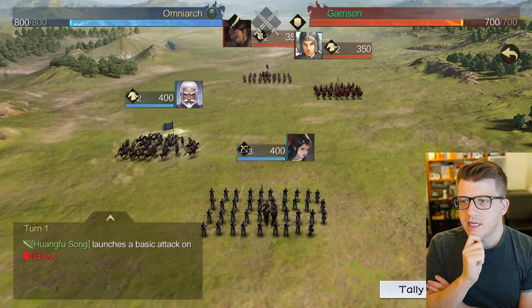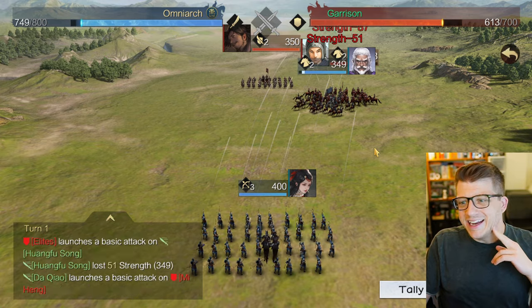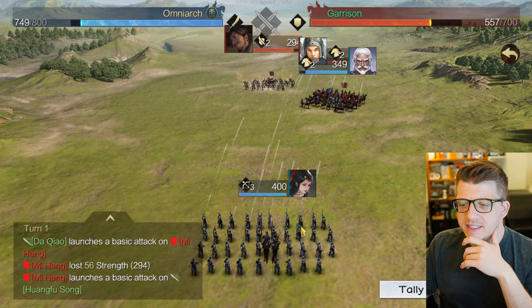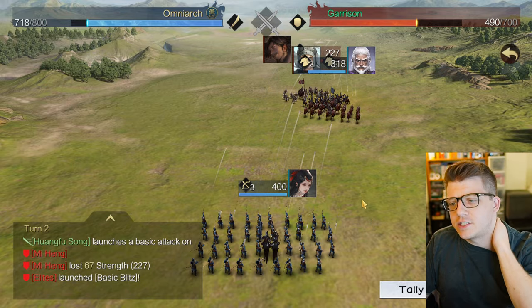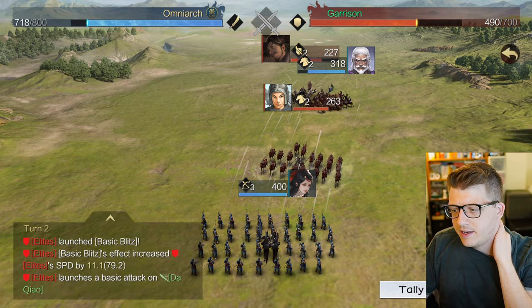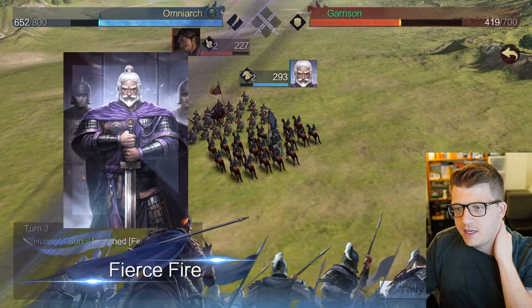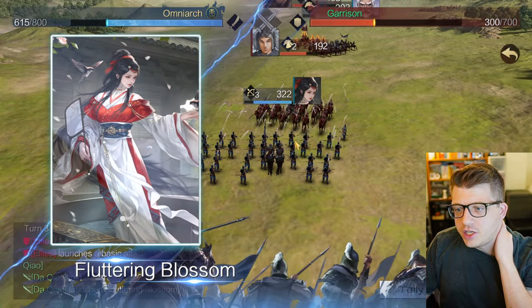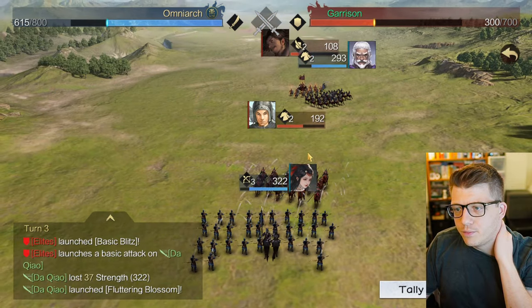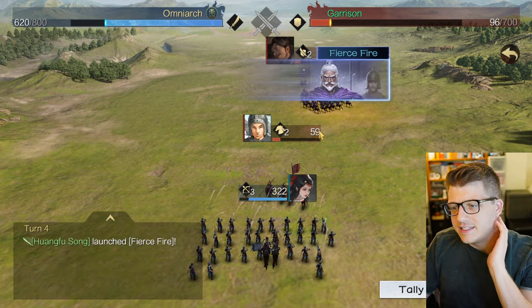We've already had two heroes reach level five so we gained new stratagems. Let's take a look at that level two land battle. They had 700 units, we had 800 - it was actually kind of close. I'm glad I sent my stronger general there because my other army only had 600. We can actually increase the battle speed - he's ulting, literally popping off with big damage. Is she going to ult next?